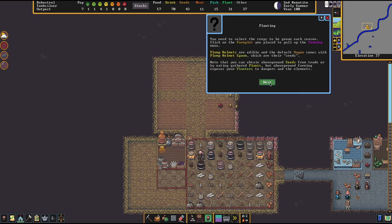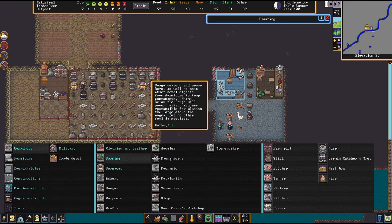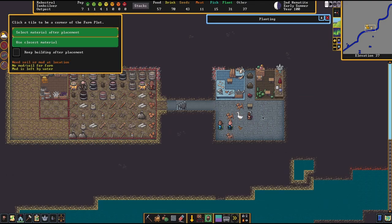Let's see what happens if we try to place a farm plot where there is no soil. I'm clicking here but nothing happens because this is stone — it actually doesn't let me click. The window says 'need soil or mud at location' and helpfully states 'no mud or soil for farm at this tile.' Mud is left by water, so letting water flow through and then removing it would leave a dusting of mud usable for farming.